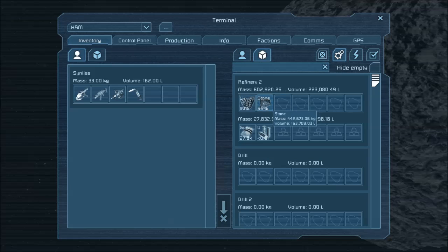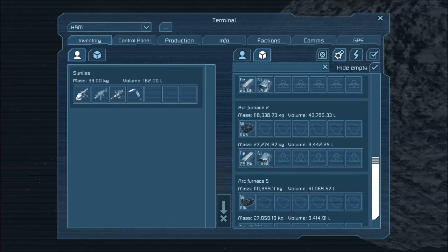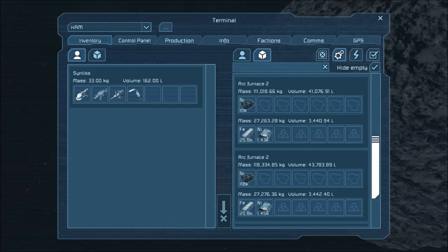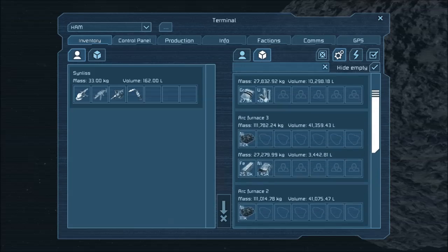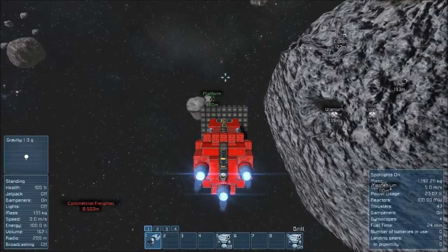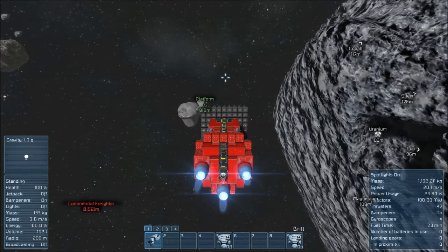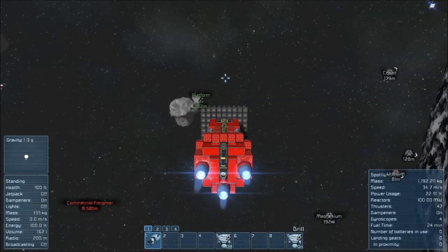Looking at the inventory, we've got all this uranium — this is from another trip I've done out here. Hiding empty inventories you can see all the arc furnaces. They go through your nickel and your iron and pretty much just burn through everything, which is really cool and fun to play with. Getting this back to base is the same as before — just fly it back.